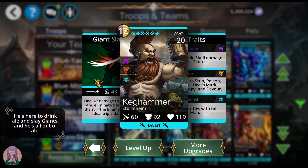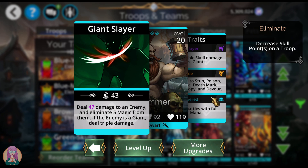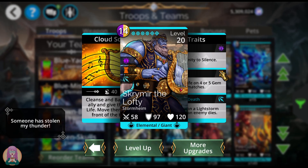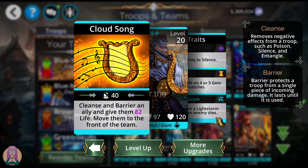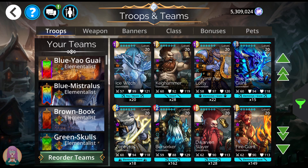Next is Keghammer, whom you will get when you complete the storyline here. He does damage to an enemy and eliminates five magic from them. If the target is a giant, he does triple damage. He does double skull damage versus giants and starts battles with full mana — always nice to have the empowers. Scrymir the Lofty cleanses and barriers an ally, gives them life, and moves them to the front of the team. He also summons a light storm when an enemy dies, which feeds back into himself, and he gains extra life on four-plus gem matches.